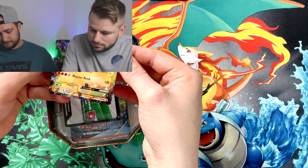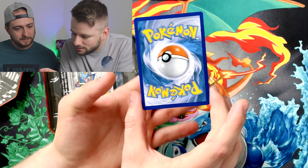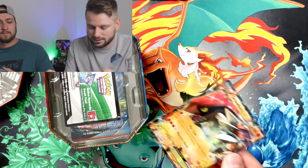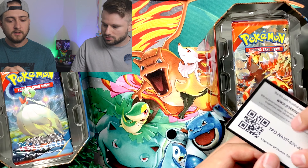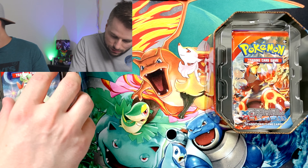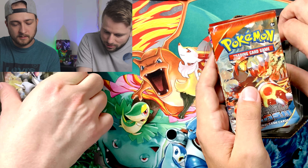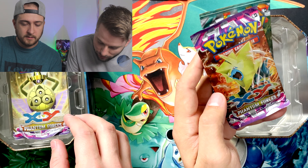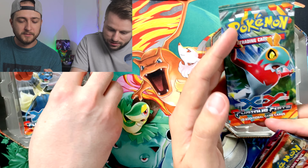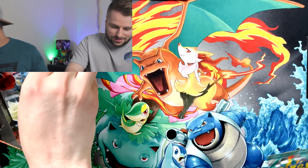Wow! Centering looks good — oh, it's got a little bit of a white speck on the corner, but that's okay. Code card for you guys. Oh alright, let's see what we got — Primal Clash! Another Primal Clash. Is this all Primal Clash? No — I also have Phantom Forces and Furious Fists! Nice, and of course they got Lucario on Furious Fists — that's perfect!